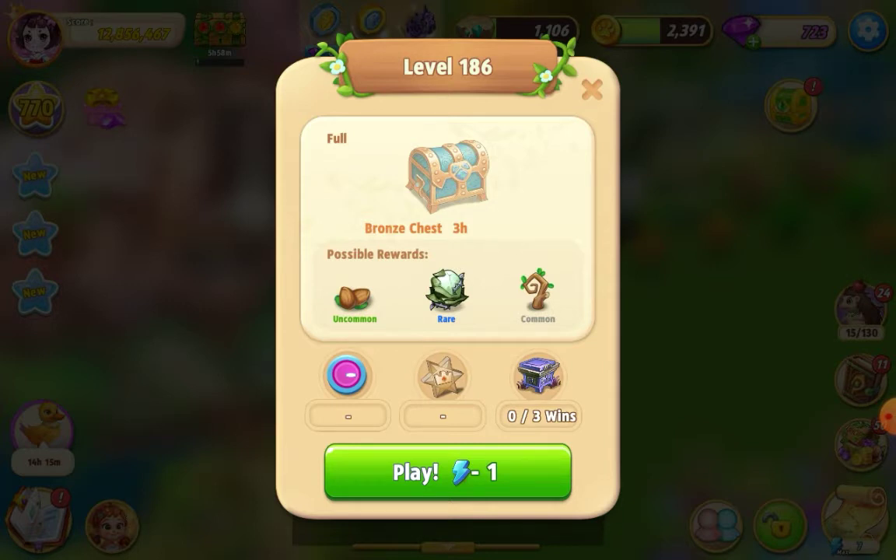Welcome everybody, I'm playing Merge Elves and I'm about to try level 186 for the first time. It costs one energy and you can win a bronze three-hour chest, so here we go.